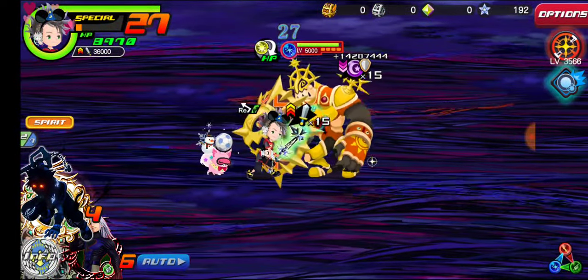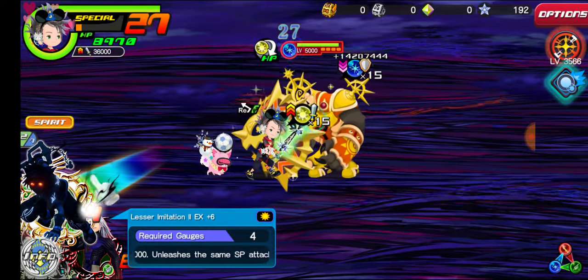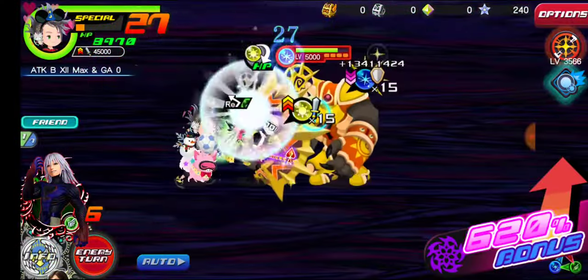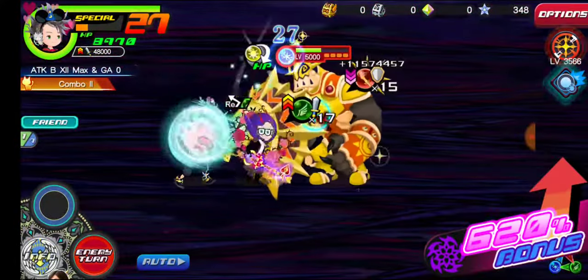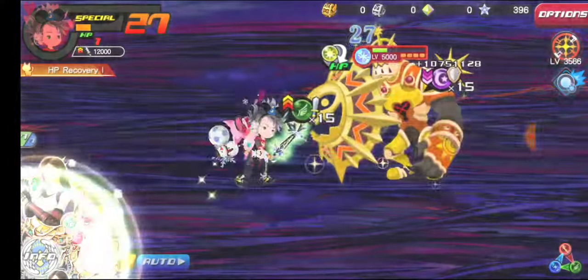So that right there — the 6th — did you see those big numbers? That means it's a critical. Let's see this one — that's also a critical attack. Because of the big numbers, that's a critical. And let's see this one. That's just a regular attack, so that's the 20.22 times multiplier there.